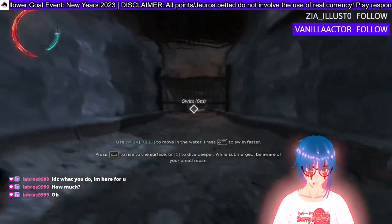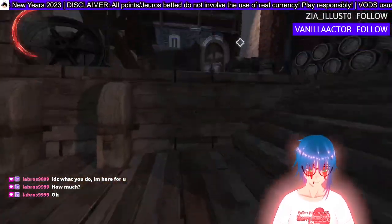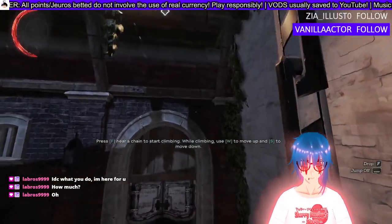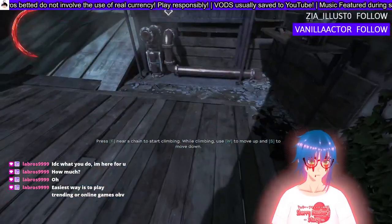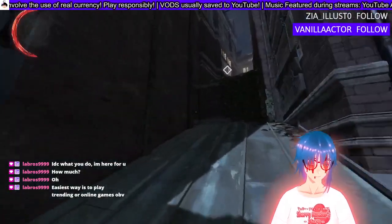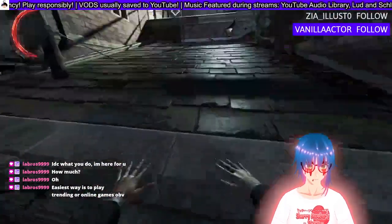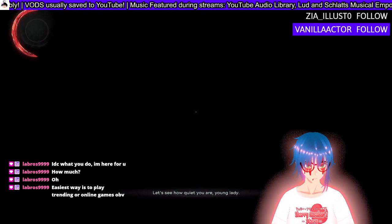Press shift to swim faster, rise to the surface. I can already tell the game looks a lot better than the last one — obviously it would, because time has passed. When you're near a chain, press F to climb. You look up and down to adjust yourself. The easy way is to play — trending around my games, obviously — but then look at me just continuing to play Dishonored 2. Hi Corvo. Let's see how quiet you are, young lady.